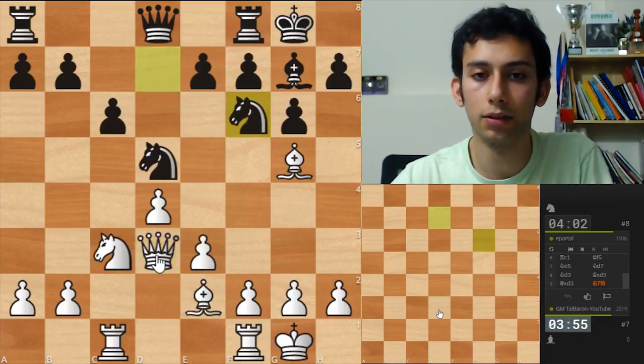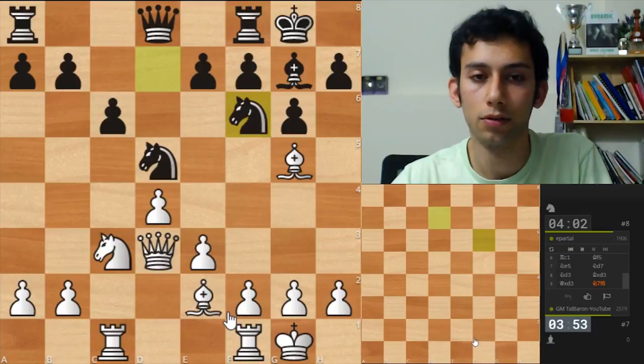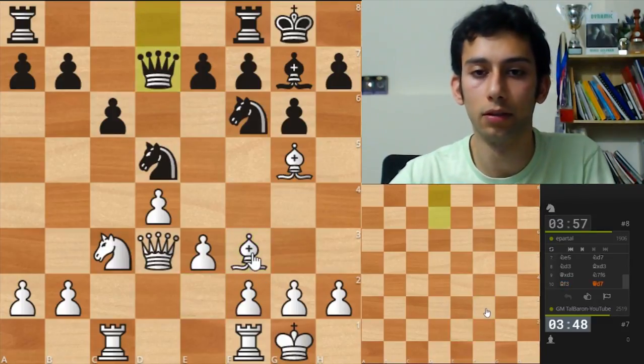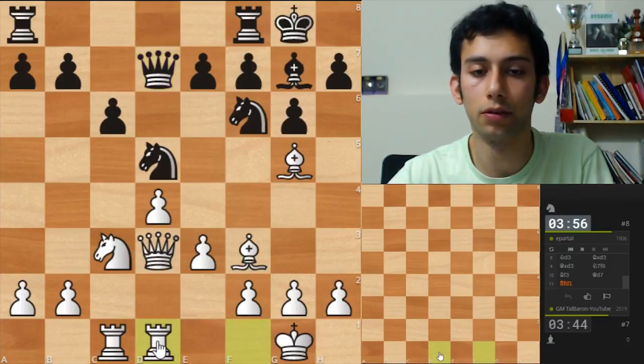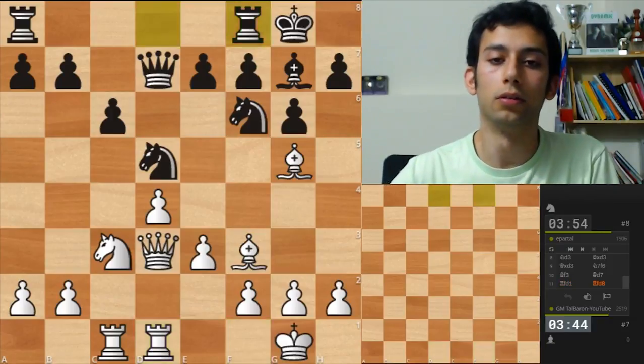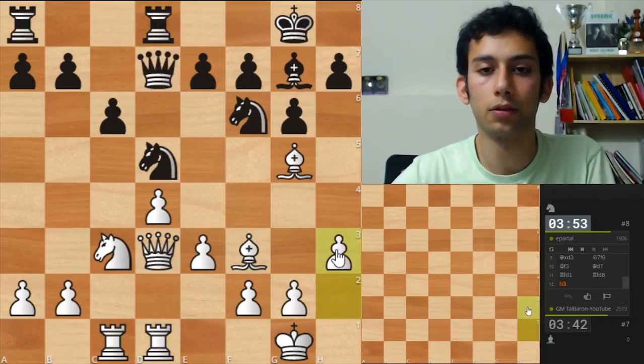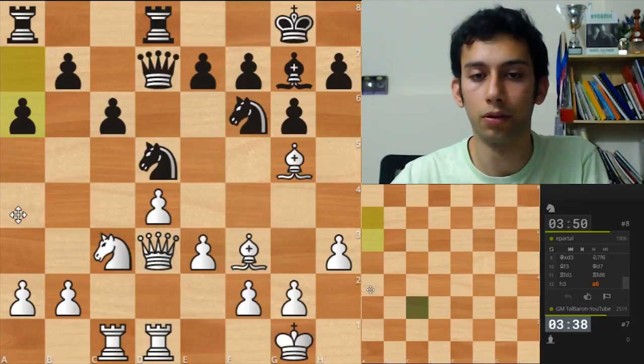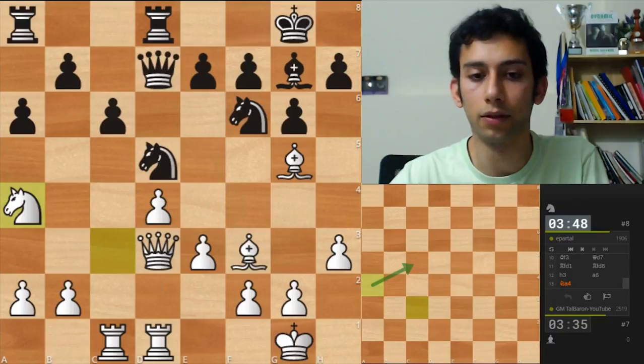Knight back to f6. Bishop f3 looks nice. He's developing. Technically it was developed, but the bishop is really nice there. I don't see what he wants, so I'll just put the rook in the center. Rd8, h3 — just a useful developing slash waiting move. Now it's time maybe to play knight a4. Hope I'm not wrong. I want to go knight c5 next.